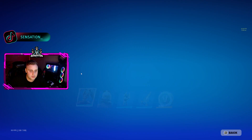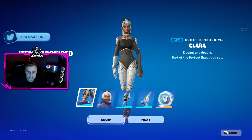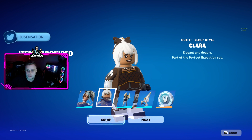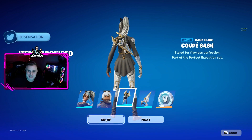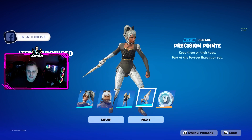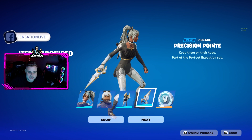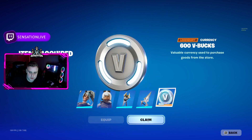We get 600 — that's right, 600 V-Bucks with this. The screen should be coming back on right now. So we get the Clara skin — check that out — we're going to equip it. We also get Clara in Lego, we get the Coupe Sash back bling which is super dope, and we get the Precision Pointy pickaxe, a super dope single-wielded pickaxe.